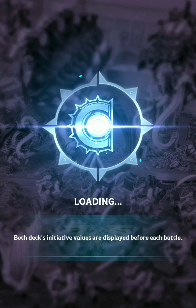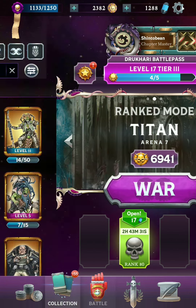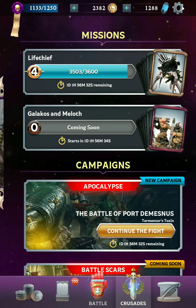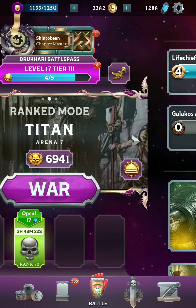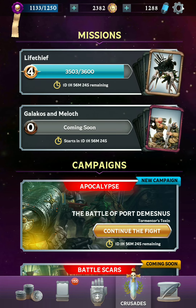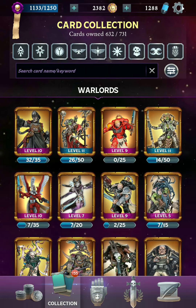Space Marines — pretty strong, nothing new there. Death Guard, unfortunately, not nearly as strong as the boys in blue. They've got some cool cards, but you'll probably want to mix them with other stuff as well if you want any hope of winning. If there are any other sub-factions you'd like to see me do a video of, let me know in the comments. That's it for this one — thanks for watching, and I will see you next time.